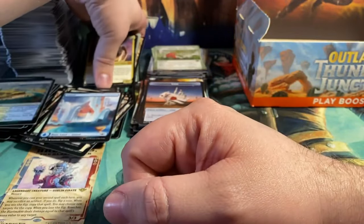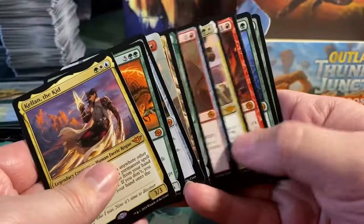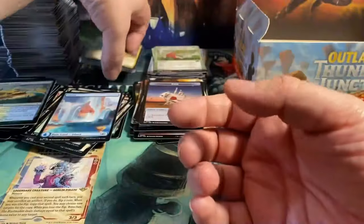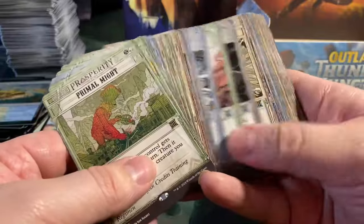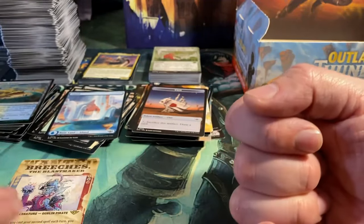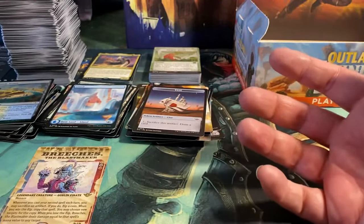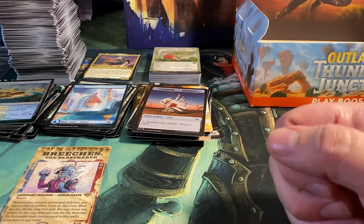Well, there you have it. My goodness — without counting the Prosperity cards, we have so many Mythics. But then again, for the price of the box, it better be. How many Mythics do we have? Three Mythics, no foil Mythics, and we only have one Wanted card. I don't know what the rarity is of the Wanted cards. But still, it's looking rather nice actually. I'm very, very pleased with this box, as well as with the set — I really like it.